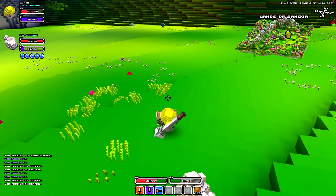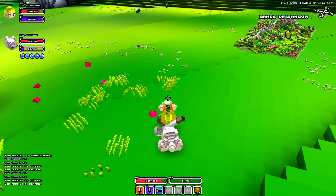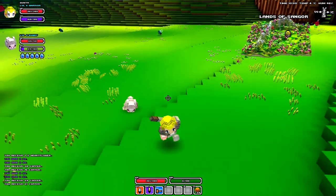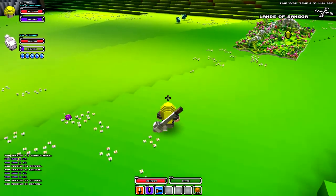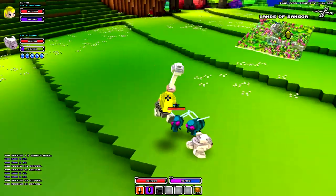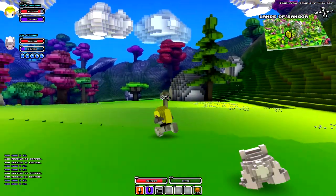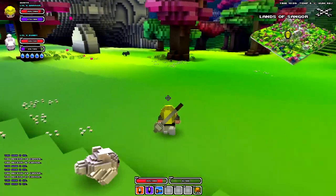You can basically have any animal, insect, or creature you see in this game as a pet with the right food. I'll kill these flies. Up ahead you can see the graveyards — there are a ton of enemies there, they just spawn and spawn.